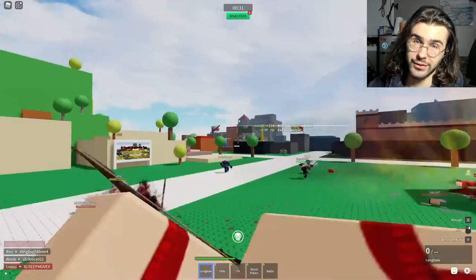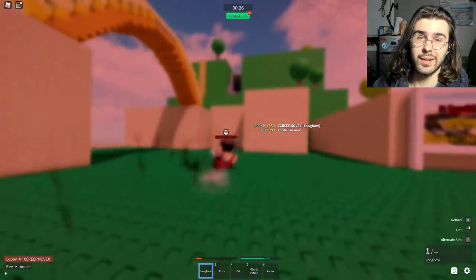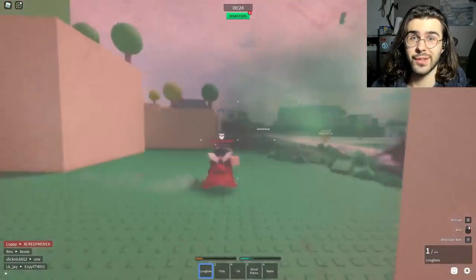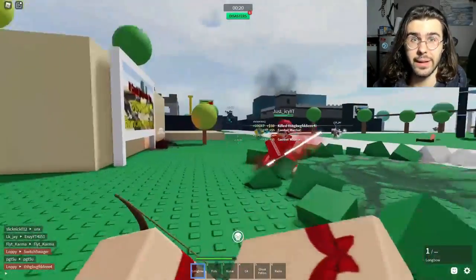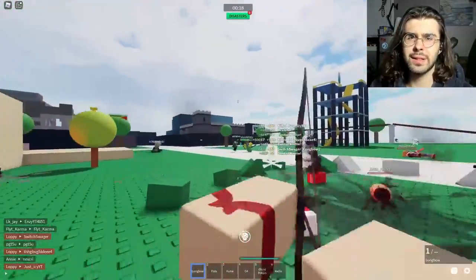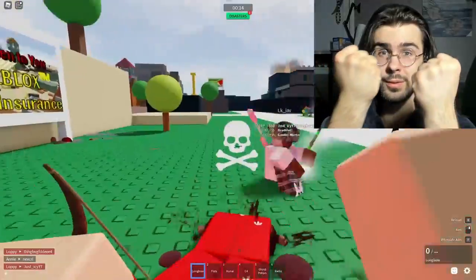Practice your arrow trajectory. You're using a range weapon, so keep your distance. Try to keep a reasonable distance away from your enemy. If you want to get close to someone, still try to stay out of melee range if possible. If you have to get close and personal, use your fists.